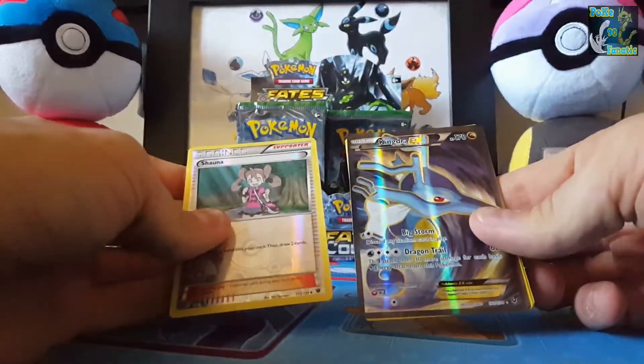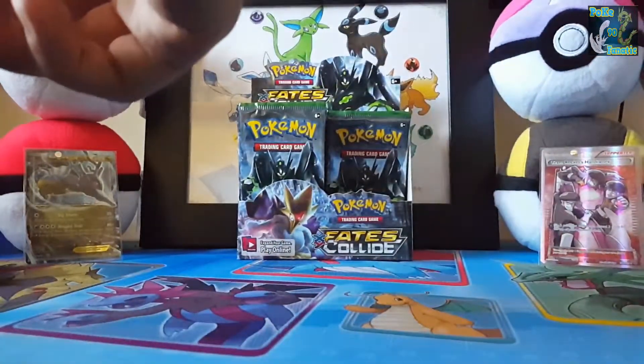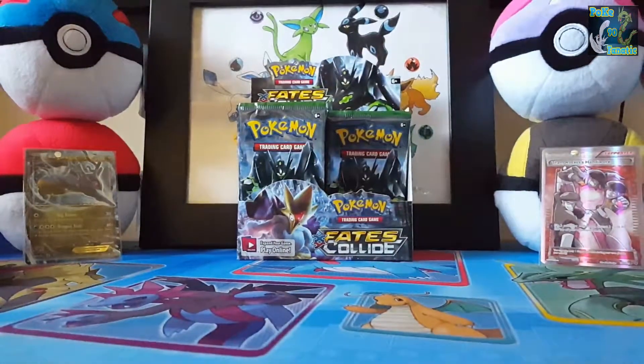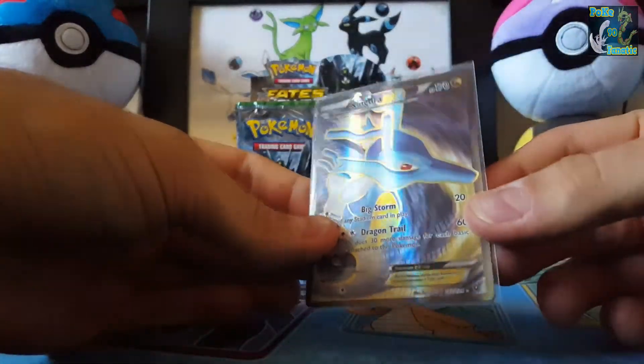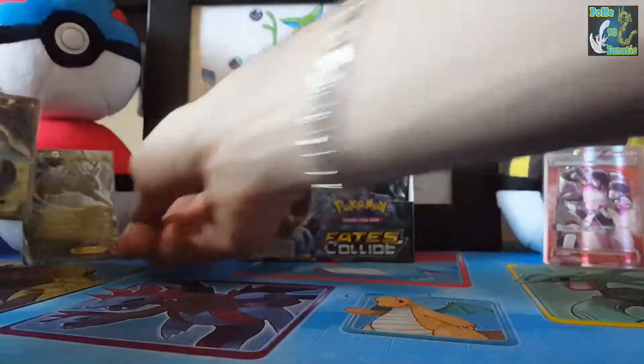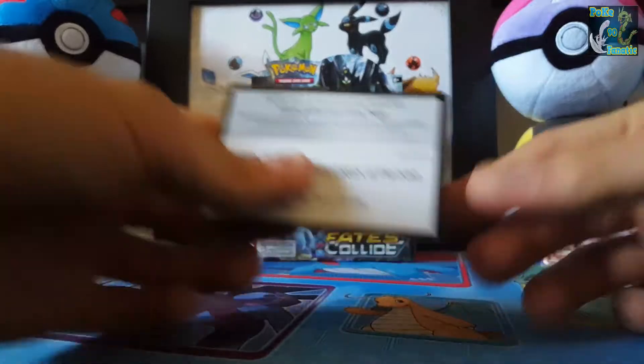Oh nice, speaking of Kingdra, I needed the Full Art of him. So that's a great pull — we'll get a sleeve. That's a really, really nice card. The texture on that. Goes next to Kingdra and the code card.